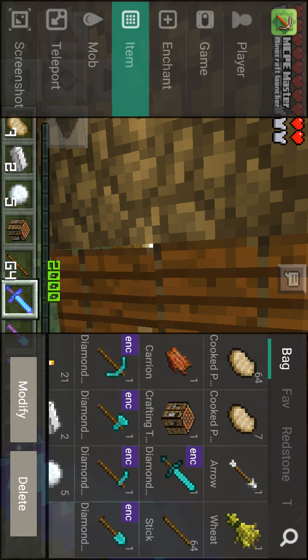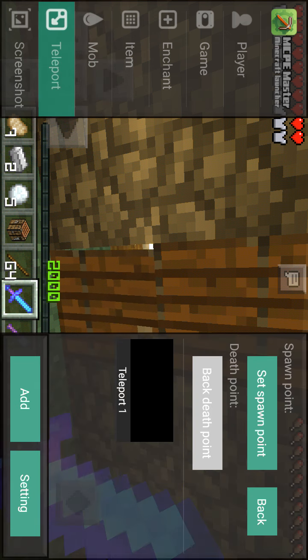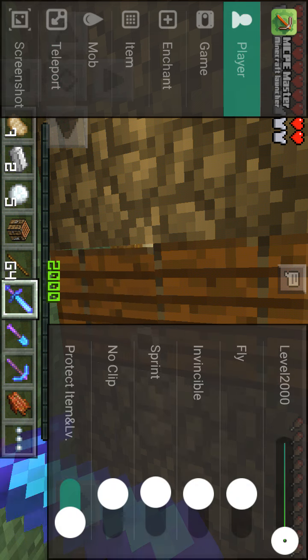You can get any item you want. This shows the stuff in my bag — the enchanted stuff. There's where you can spawn in mobs without an egg, and there's a teleport system. There's a lot of stuff — no clip, sprint, invisible, invincible, fly, and item and level options.